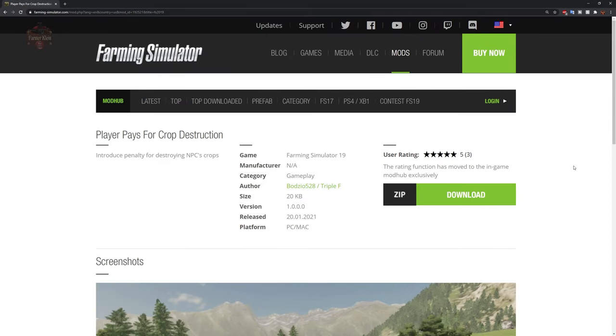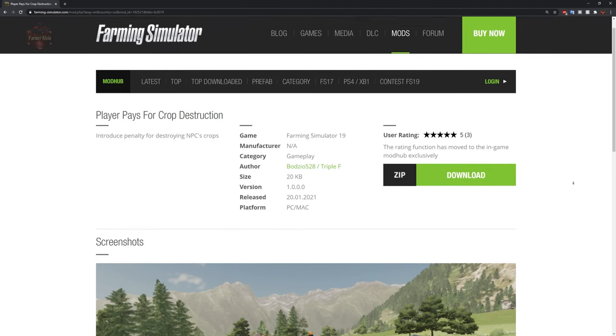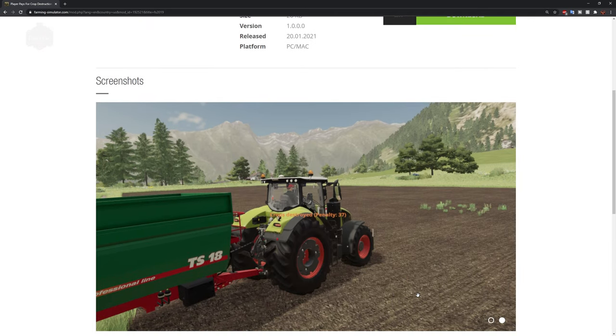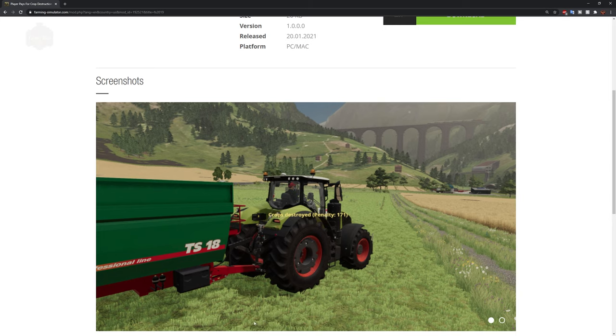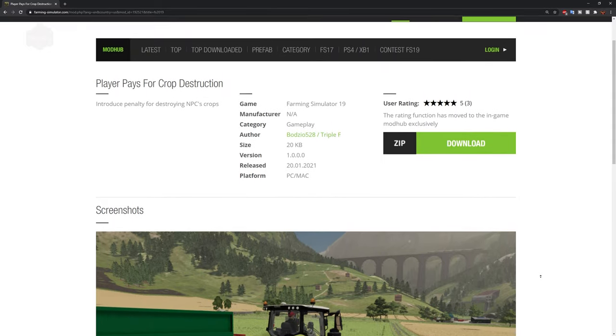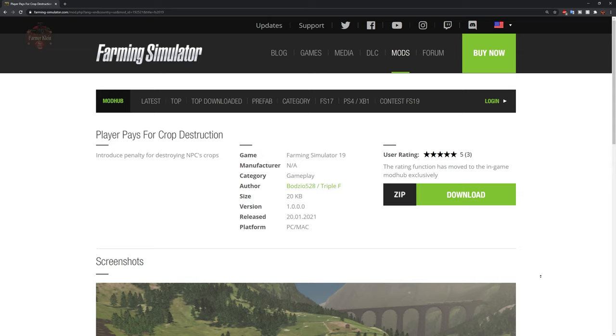Let's take a look at it in the mod hub. We don't have a lot of information here — basically it just introduces a penalty for destroying NPC crops. As this is a script, it is available for PC only. Looking at the screenshots, we can see that we get a penalty if we drive on seeded ground as well as if we drive on cut grass. In the mod, there is an XML file that defines different forms of penalties for different difficulty settings, as well as different crops and different growth stages within the crops.